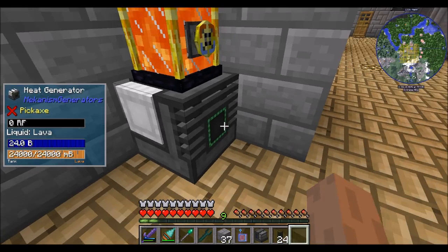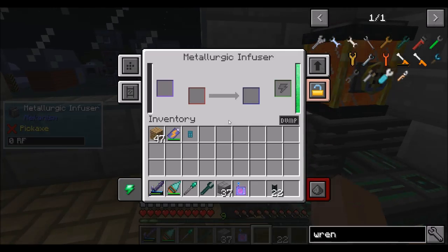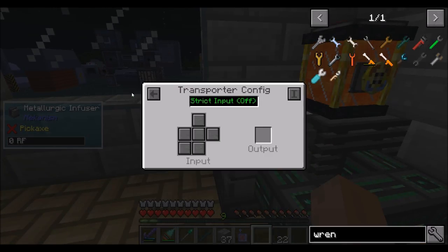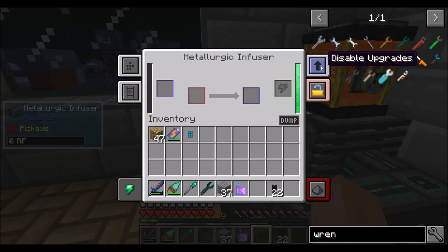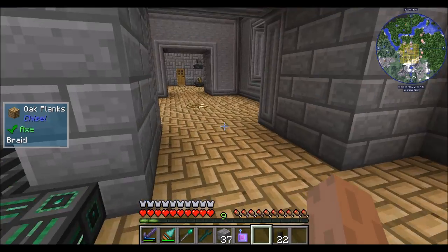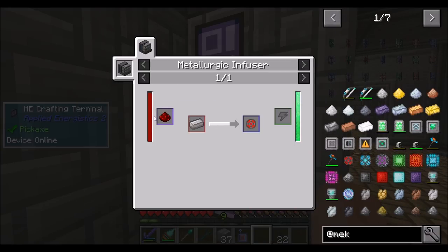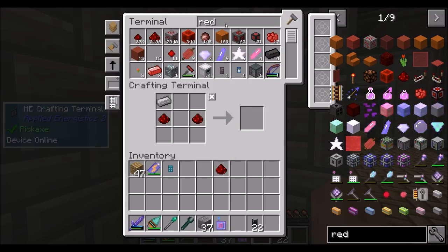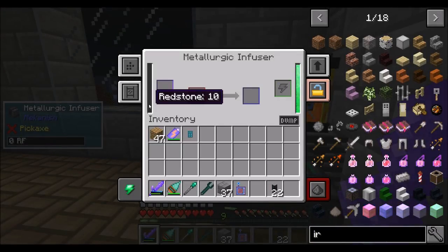Our metallurgic infuser has power going — sidedness config, transporter config. I've got to look into transporters in Mekanism because I've heard they're pretty cool. Speed upgrades, that makes sense. Into that metallurgic infuser, if we want to get things like enriched alloys, it's redstone and iron. Let's see what this looks like — redstone goes in a separate slot here. That's why redstone blocks or individual dust can go in there: when you put redstone in, it melts it down and stores it in an internal buffer. If I put a block in there, we can put nine ingots worth.